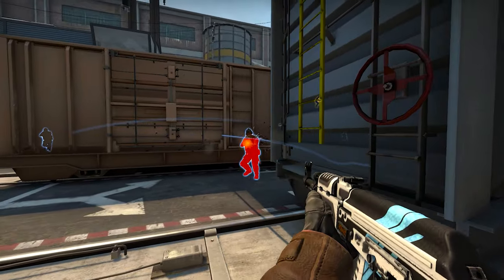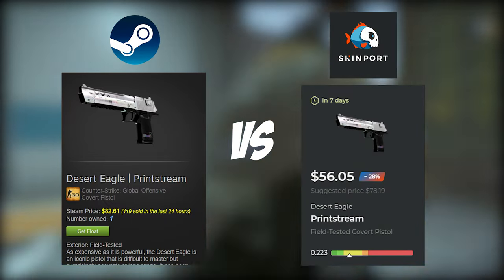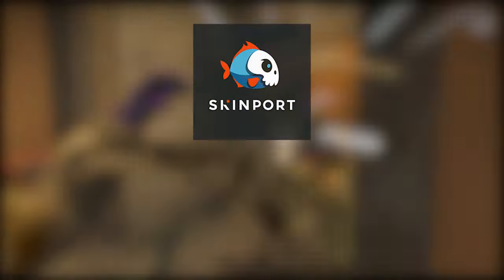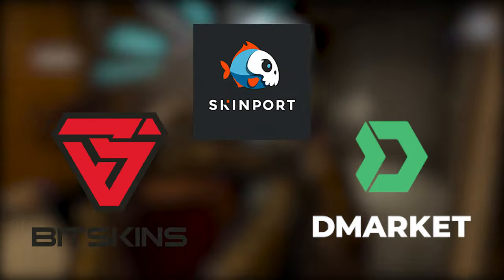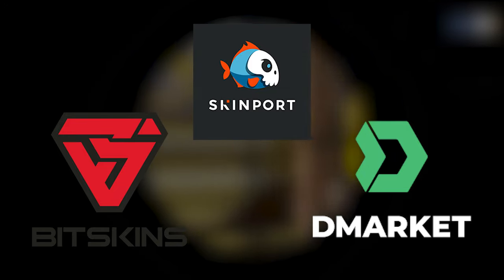There are millions of skins for sale on the CSGO community market, but they can often be overpriced as Steam likes to take a large cut of all sales. This is where CSGO third party skin websites like Skinport, Bitskins, Demarket, and more come into play, allowing you to purchase the same skins for a lot cheaper price.